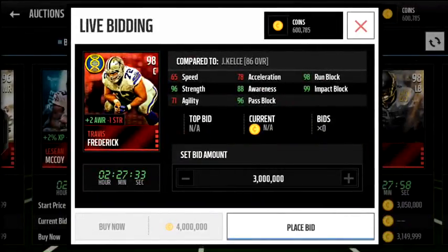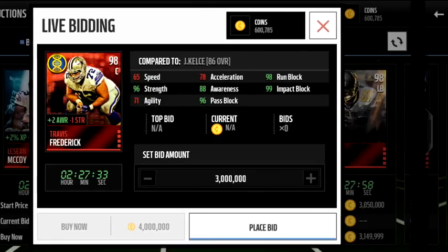Here's one I'd really like but I'm not sure if I'll get him anytime soon — Travis Frederick. He adds two awareness and takes away one strength, which isn't my favorite boost. I really like my Jason Kelce who adds two acceleration and takes away one strength. But Frederick's stats are ridiculous: 96 pass block, 98 run, and 99 impact. He would be an incredible player to add to anyone's team.